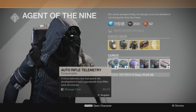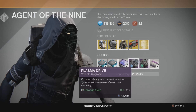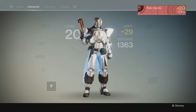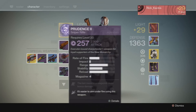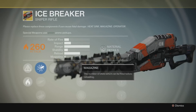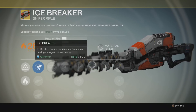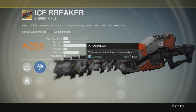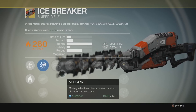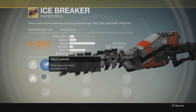How do you get Strange Coins? The easiest way is to do the Weekly Strike. If you beat it on level 22 you get three, on 26 you get six, and on 28 you get nine Strange Coins. You can only do the weekly once per week per character, so if I have a level 29 Titan, a 28 Hunter, and a 27 Warlock, I can complete it on my Titan and get nine coins, then switch to my Hunter and get another nine.